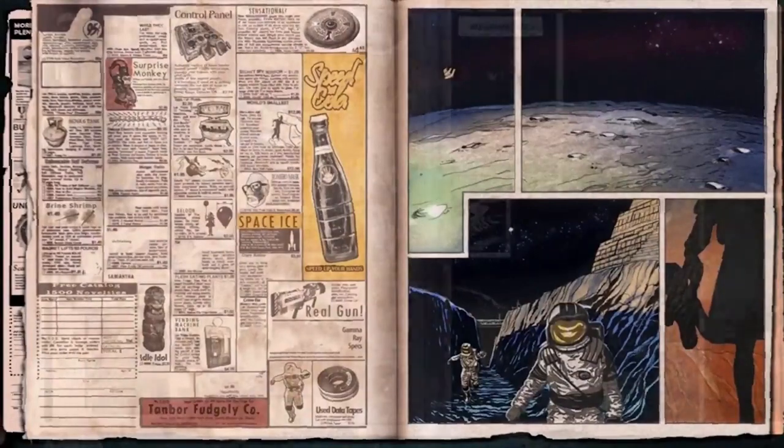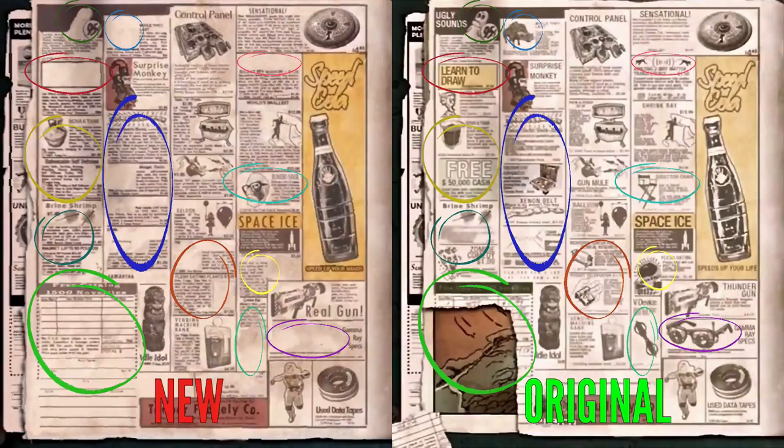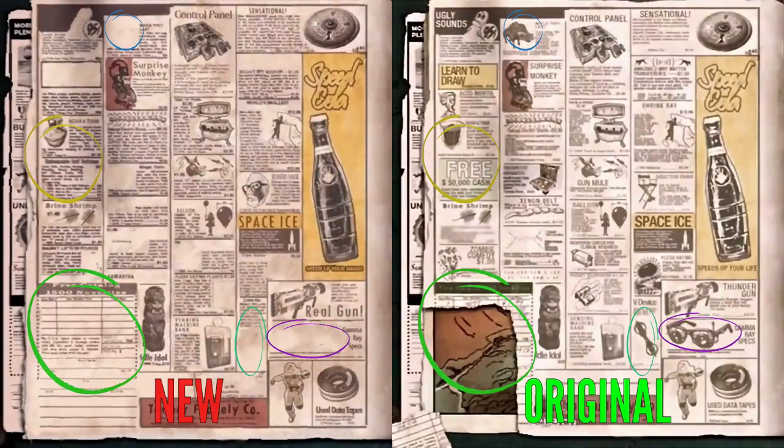Starting with the left half of the images, a lot of ads have been removed in this new Moon loading screen, and it's difficult to make out some of the text around the removed ads. But there are definitely readable and crucial changes: missing hellhounds, no more Nova 6 tank ad, gamma ray specs removed, the Vril device is missing, and the space showing the Shangri-La loading screen has been covered up. We can make some strong assumptions about the two most important ones — the missing Vril device and the covered Shangri-La loading screen.